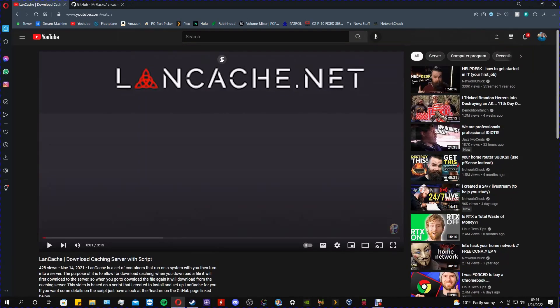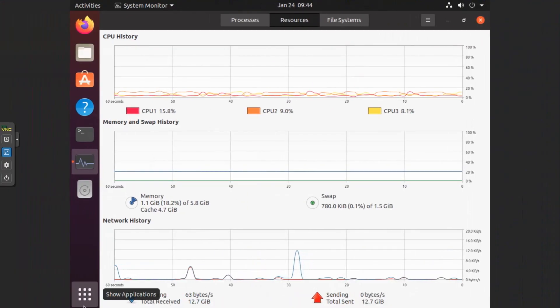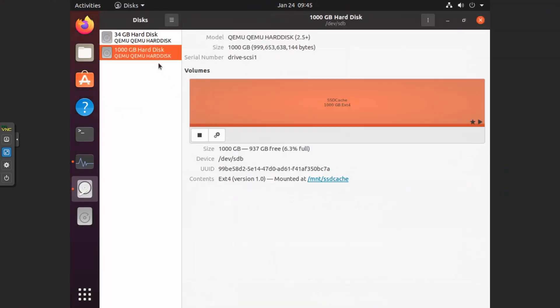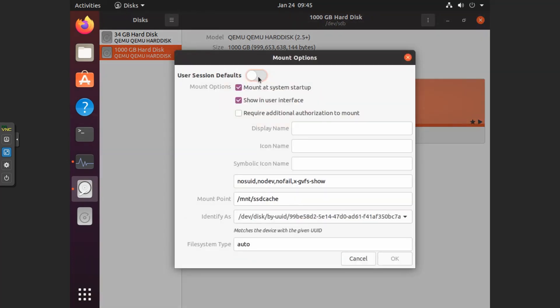Follow that video to get set up, and then I can help you with the hard drive situation. Once you're in Ubuntu and everything is set up, go to Disks. Go to your secondary disk, go to Settings, then Edit Mount Options. Shut off the automatic mount at system startup setting, and then take the mount point — I changed mine to /mount/ssd_cache. You can change it to whatever you want, just make it something easy. It'll probably show up as something long by default, but if you make it something easier, it's way easier to type in the .env file.